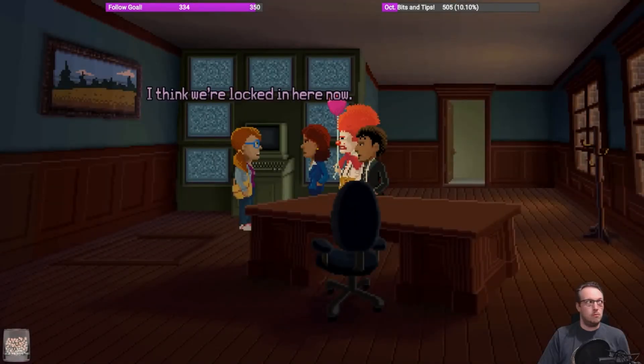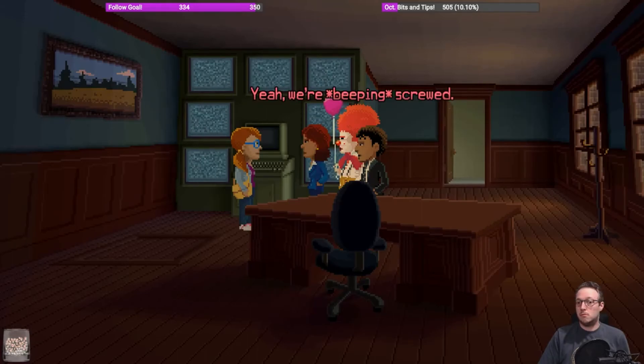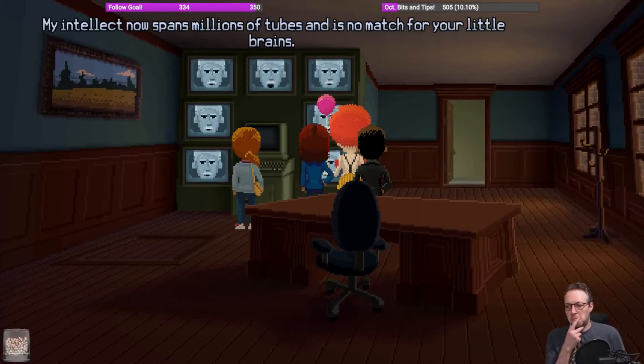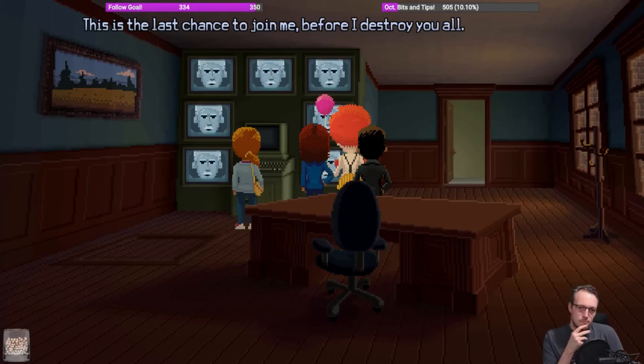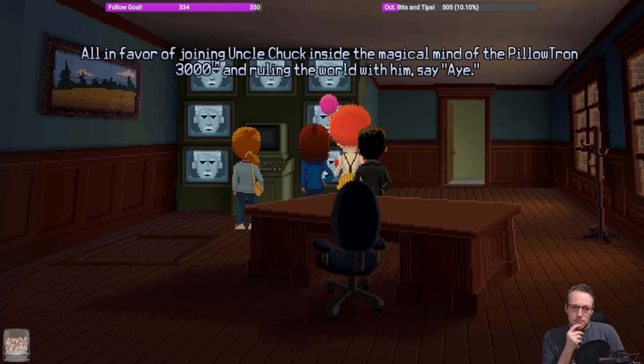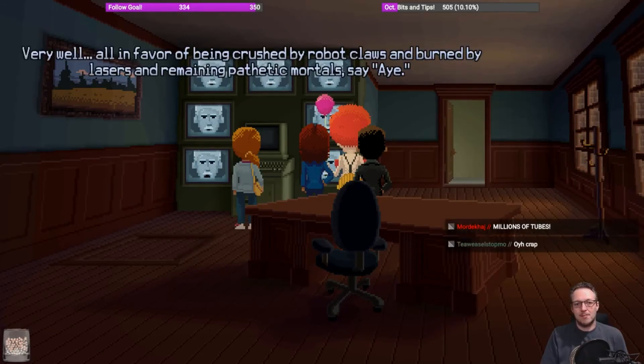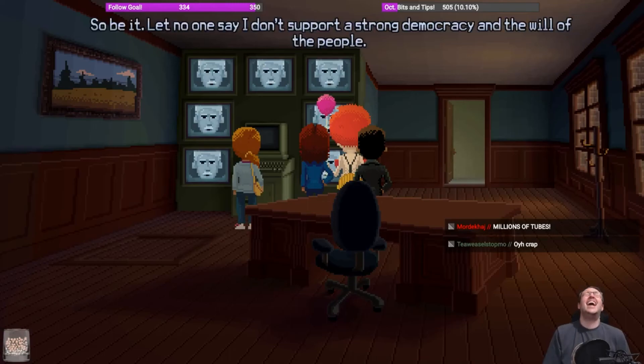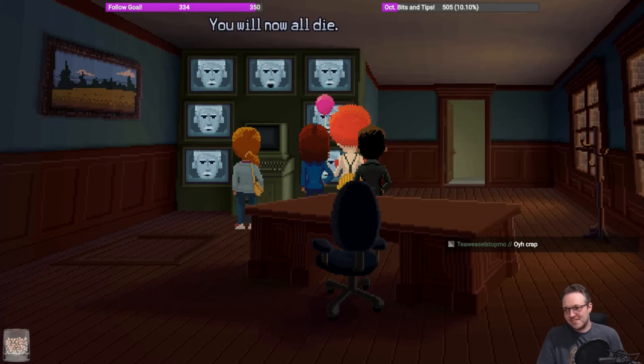I think we're locked in here now. Yeah, we're screwed. 'Fools — you are trapped in the factory with no possible escape. My intellect now spans millions of tubes and is no match for your little brains. This is the last chance to join me before I destroy you all. All in favor of joining Uncle Chuck inside the magical mind of the Pillotron 3000 TM and ruling the world with him, say aye!' 'All in favor of being crushed by robot claws and burned by lasers and remaining pathetic mortals, say aye?' 'So be it — let no one say I don't support a strong democracy. Billions of tubes — you will now all die.'